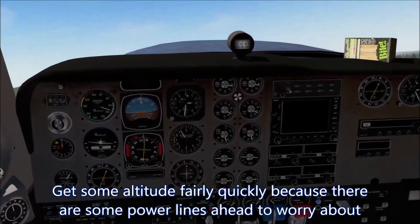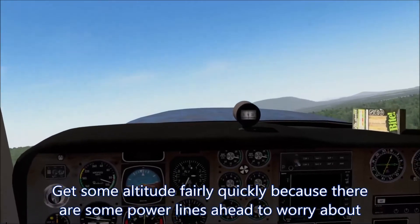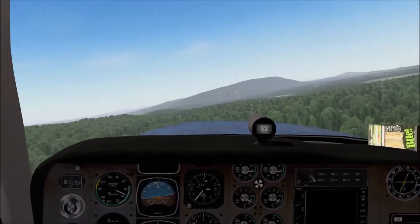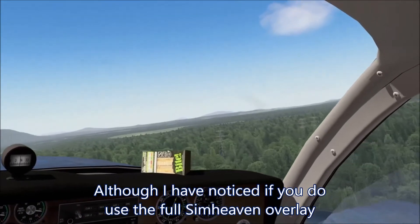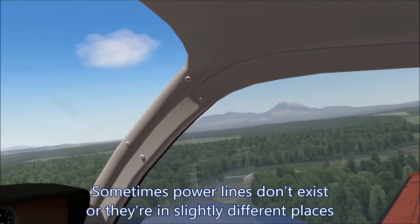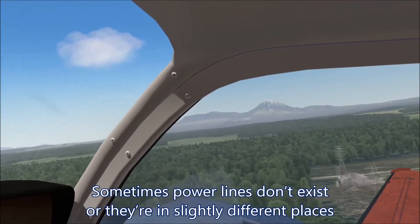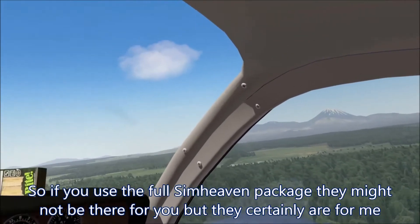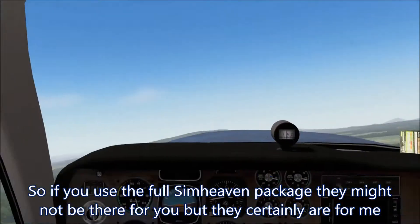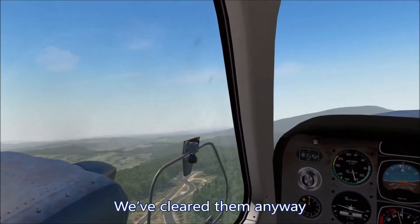Try and get some altitude fairly quickly because there are some power lines ahead to worry about. I have noticed if you do use the full Sim Heaven overlay, sometimes power lines don't exist or they are in slightly different places. So if you use the full Sim Heaven package they might not be there for you, but they certainly are for me. But we have cleared them anyway.